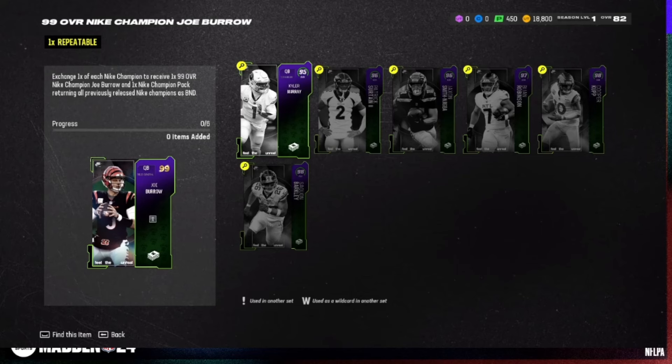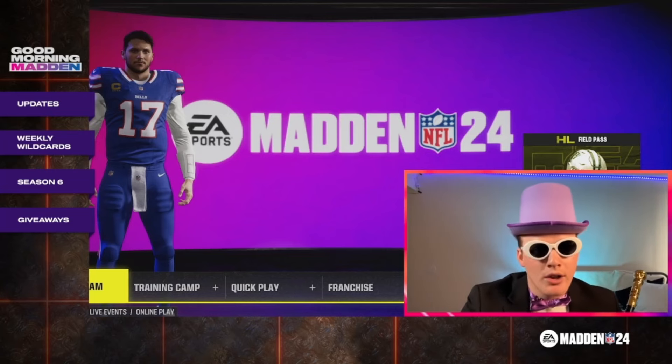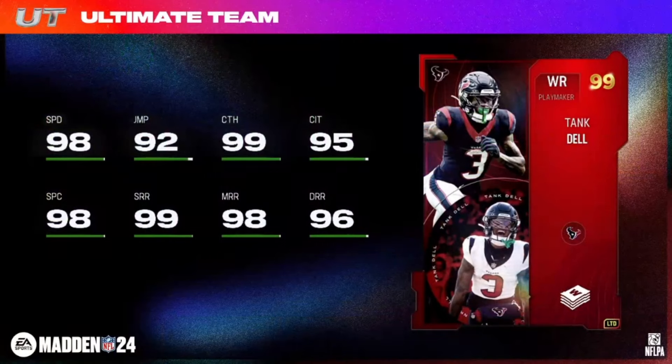Weekly Wild Card LTD, then we get to Season 6. A very timely player right here — the Weekly Wild Card Limited 99 overall Tank Dell, how about it! 5'10", 165 pounds. His tier 5 and 6 buckets: Route Technician for one AP, Evasive, Deep Elite, and Third Down Threat for zero AP — that's the third Deep Elite. His comrade Stefon Diggs is also getting it too, so zero AP Deep Elite again.